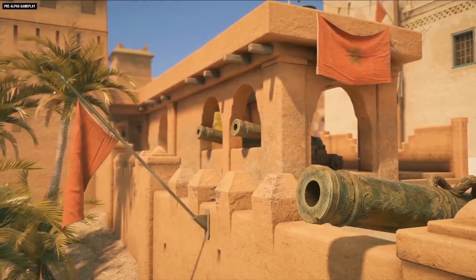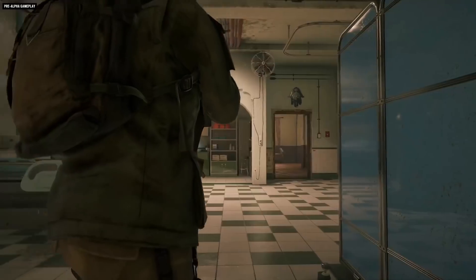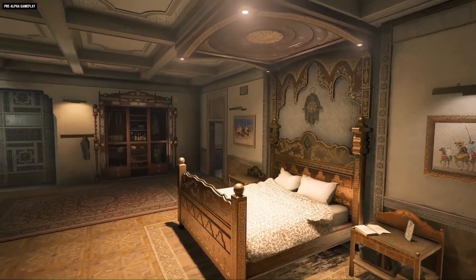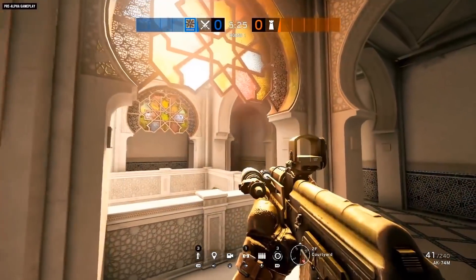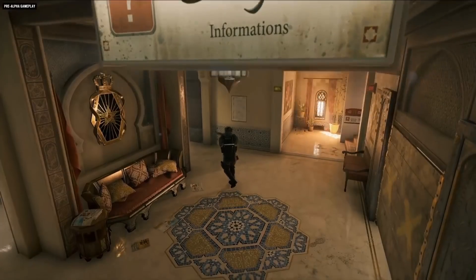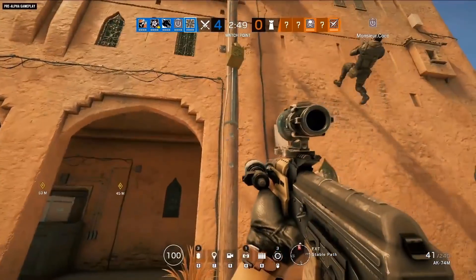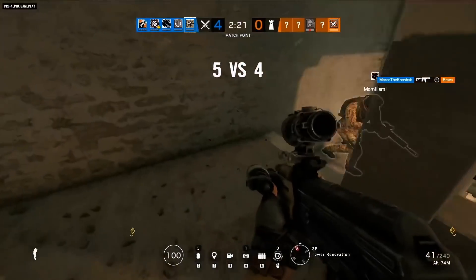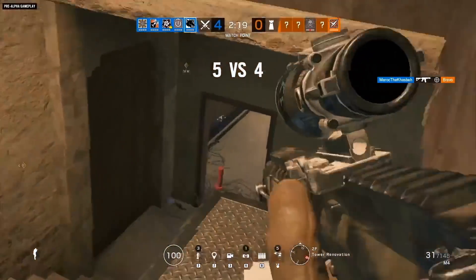The action takes place on Fortress, the free new map coming with Operation Wind Bastion. You may have noticed portraits of Kaid hanging around the place — that's because the Moroccan structure is both a military training facility and Kaid's home. The Fortress map was inspired by Moroccan Casbah architecture, but don't let the intricate mosaics and colorful stained-glass windows distract you. The map features two interior floors with two objective sites per mode on each, plenty of exterior stairs, the ability to rappel to the rooftop from nearly all sides, and towers that provide entry into the second floor that only attackers can access.